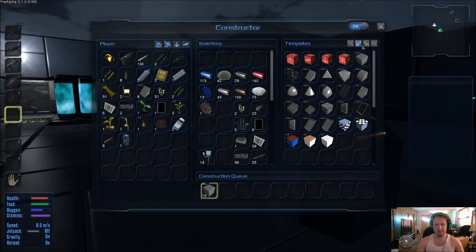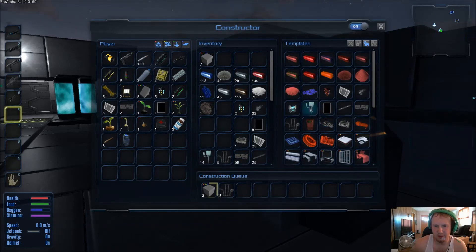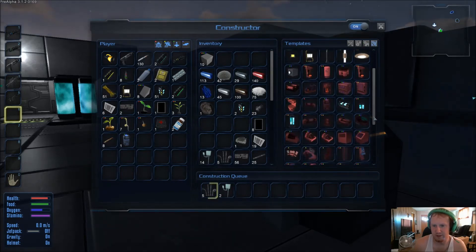We're gonna need some pipes — let's make five of those. I know we've got metal pieces, and we're probably going to need some more electronics — let's make some of those, we've got glass. Let's come on over and take a peek — first thing is the cockpit after the blocks.